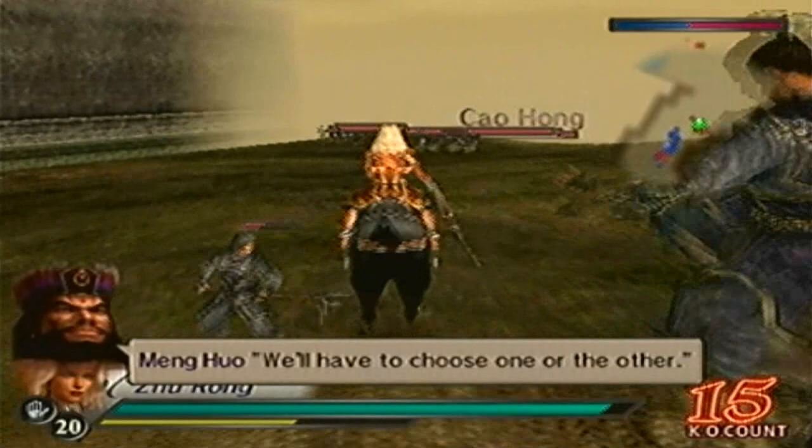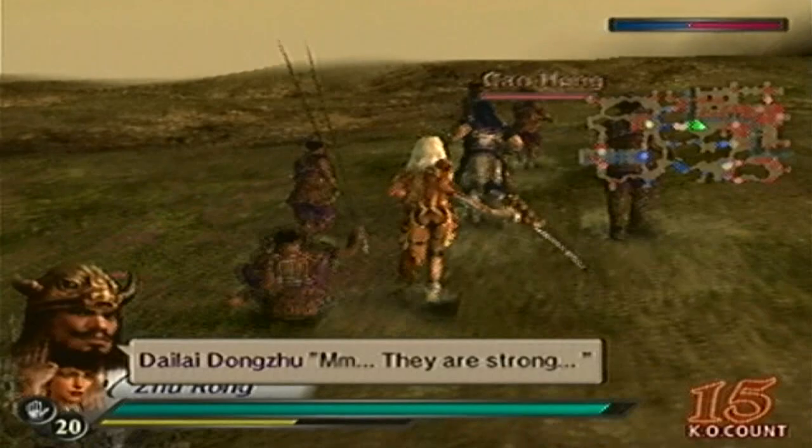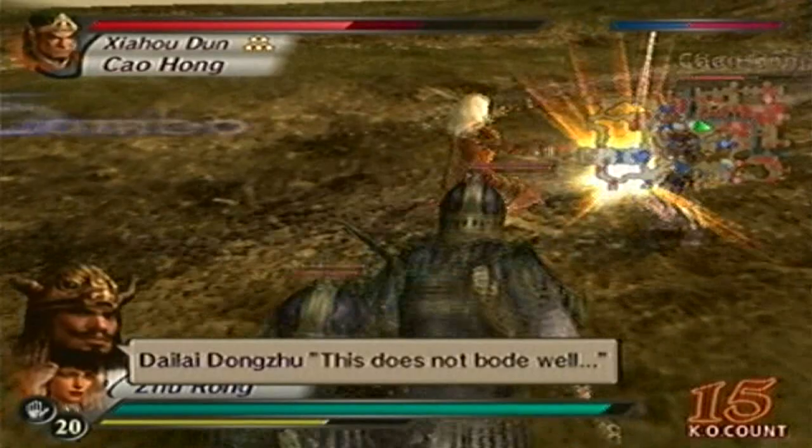So far, so good. I'll defeat Cao Hong right here — or have him go completely in the opposite direction, running off, pulling off a Dynasty Warriors 7 move for some weird reason. Anyways, that was weird.